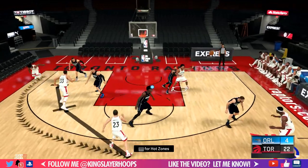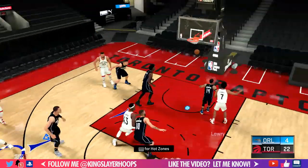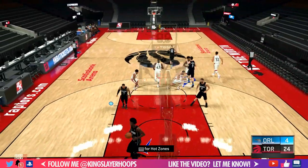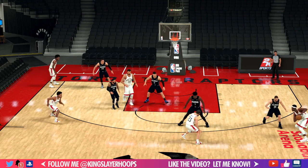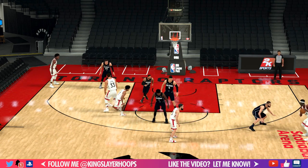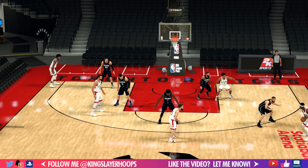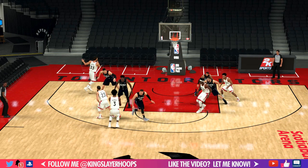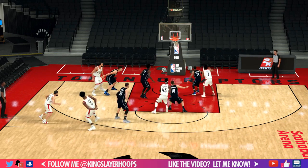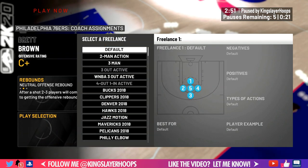We swing it to the weak side, there's a relocation and another post-up opportunity, but this time with double screens. Out of the post-up we get a three-pointer. Kyle Lowry comes inside — we're obviously not posting up with Kyle Lowry, that's not his strength — but we use him as a passer out of the post, similar to what the Golden State Warriors do, to get an open three-pointer.